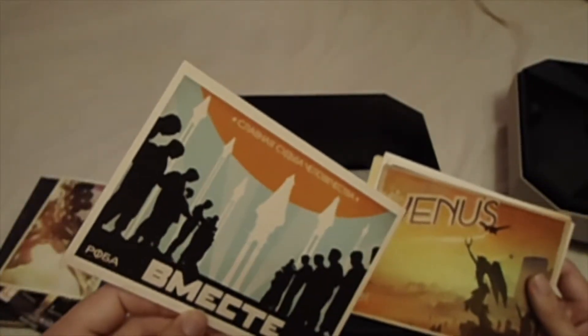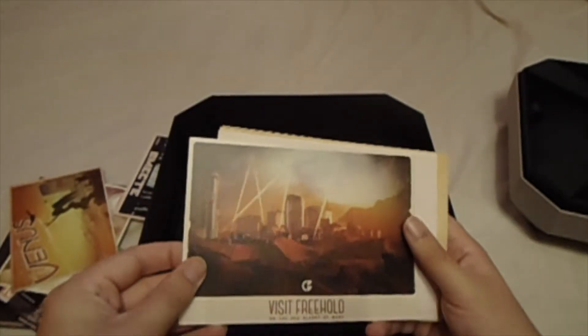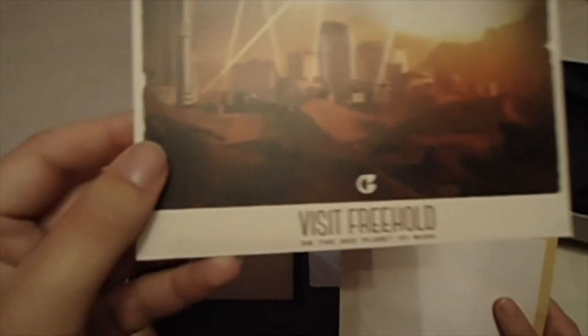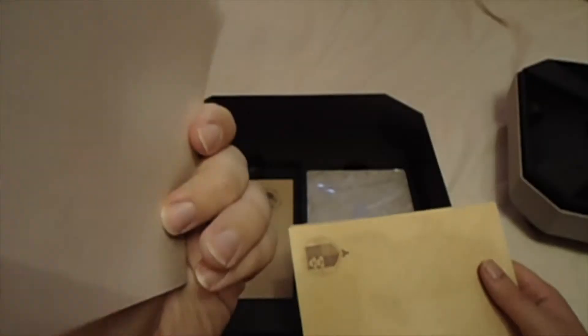This is actually pretty good — that's them when they were leaving. This one is Venus — apparently Venus became a tropical world, which is pretty cool. And this is West Freehold, which I think is on Mars — so that's a city on Mars. Pretty cool.